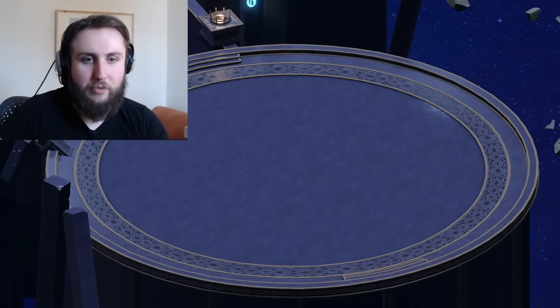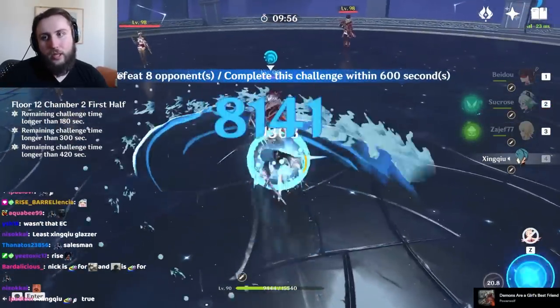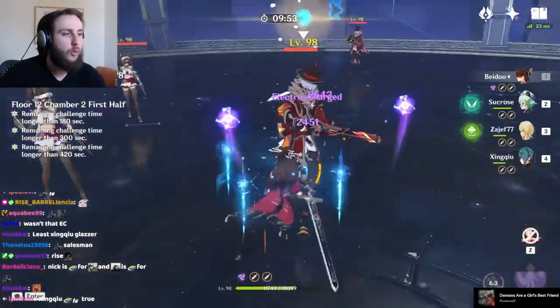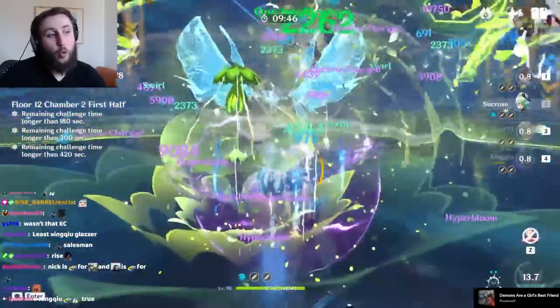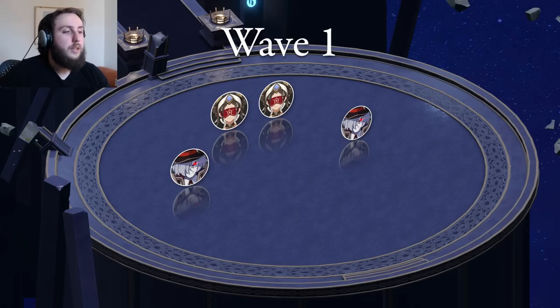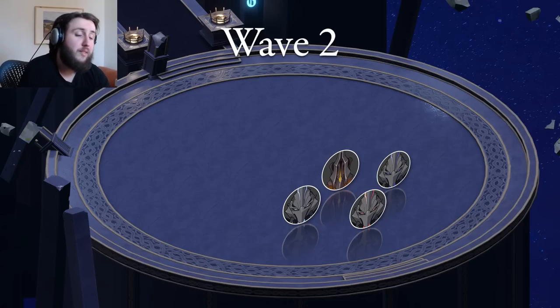Chamber 2: we have 2 Fatui Pyro Slingers and 2 Desert Clearwaters that spawn on the first wave. They spawn fairly far away from each other, so what you're going to want to do is walk on the outside of the Pyro Slinger so that he jumps backwards towards the middle, and then the Clearwaters are going to run towards you. Once you've cleared the first group, you can either focus on them and then go to the last Pyro Slinger, or run to the last Pyro Slinger and they will run towards you. The next wave is four Husks/Black Serpent Knights — they spawn fairly close together, and it's not too difficult to keep them grouped enough that reasonable AoE attacks will hit all or most of them. The second half has Simon.